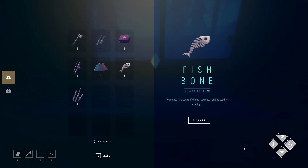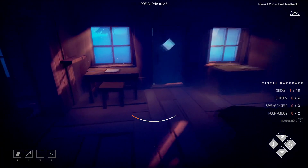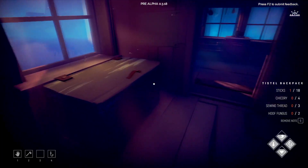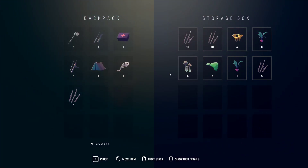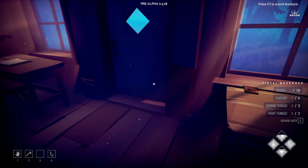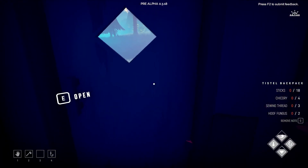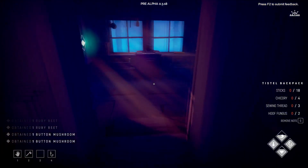We've definitely got the hoof fungus — actually we can find that easy, it's around everywhere. Can we eat that? Is that why we don't have that? Chicory — we don't have any chicory, so that's gonna be a trouble. I'll just start that in there. All right, that's what we're working towards — get some food.